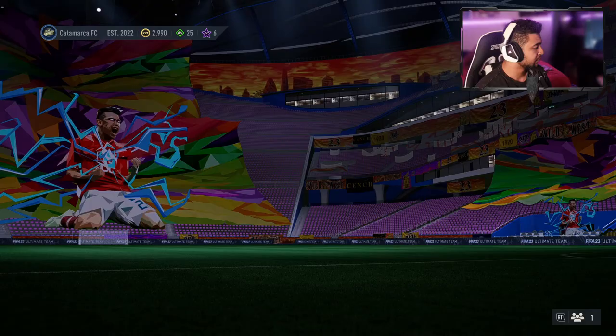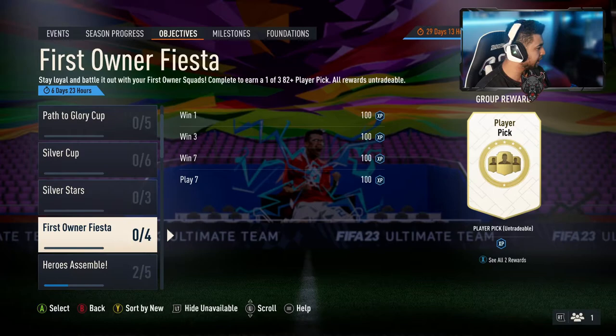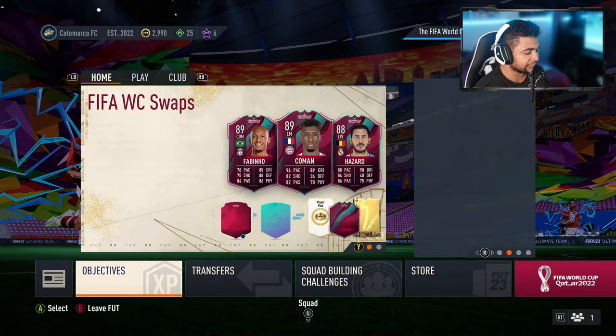Objective-wise, nothing new here that I can see. Milestones, nothing new there with the swaps. I'm just trying to keep track of everything. Nothing new. I'll also have a quick look if there's been a mini release of some sort - all the pages are blank there, so I wouldn't suspect anything. Let's have a quick look at the store to see what promo's in the store, because I haven't opened any of the big promo packs from the other day. Content-wise, it's looking good.